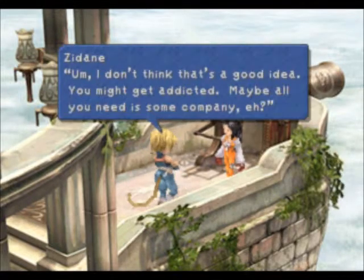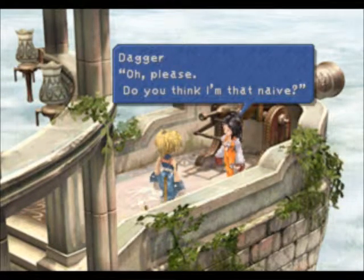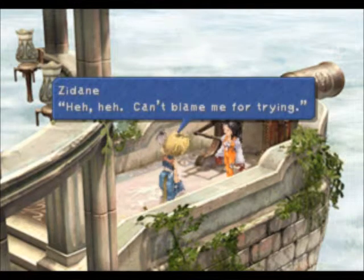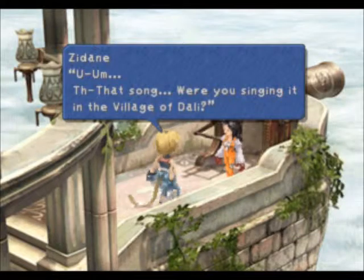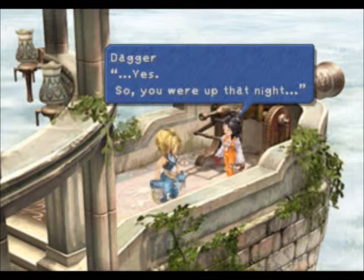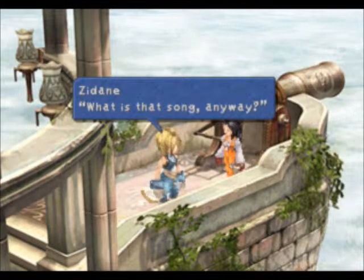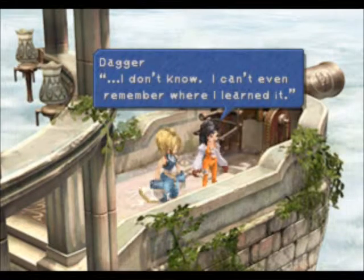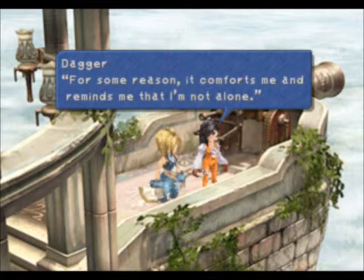'Oh, really? We really need some company, eh?' 'Oh please. Do you think I'm that naive?' 'Yeah, actually, I do.' It's really funny — Garnet has kind of two sides to her. She's either really naive, where you're like, 'Oh my God, how stupid can she be?' Or she becomes independent, which makes you go, 'Woohoo, she's becoming independent.' I just wish it would be constant sometimes.